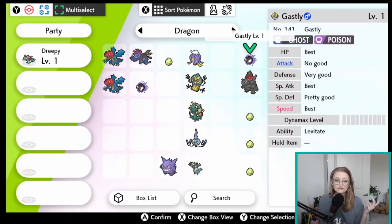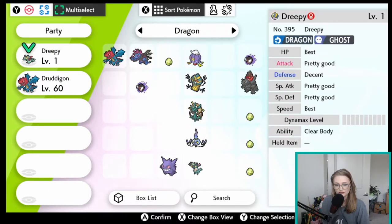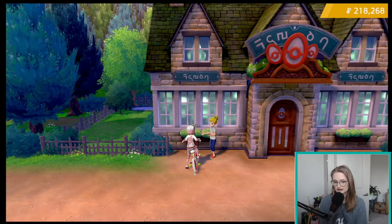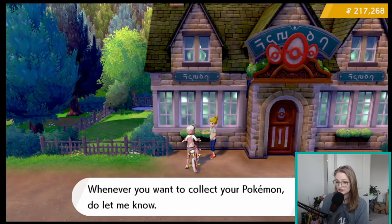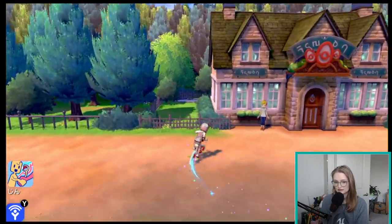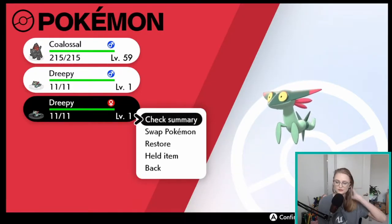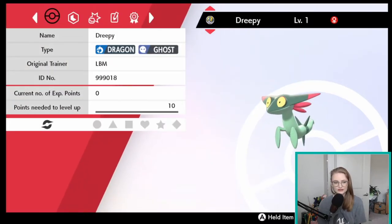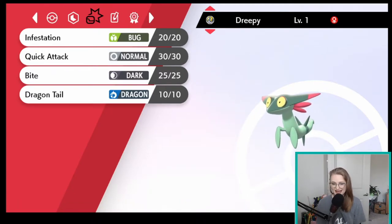The first egg we hatched has a female Drakloak in it. So now we're going to take our male Dreigan and our female Drakloak and put them in the nursery together. All of the eggs will be Drakloak because the egg is always the same species as the female Pokemon, and all of those Dreipies should know Dragontail. This Dreipie we bred from Dreigan and the female — if we scroll over to moves, it now has Dragontail. Perfect, exactly what we want.